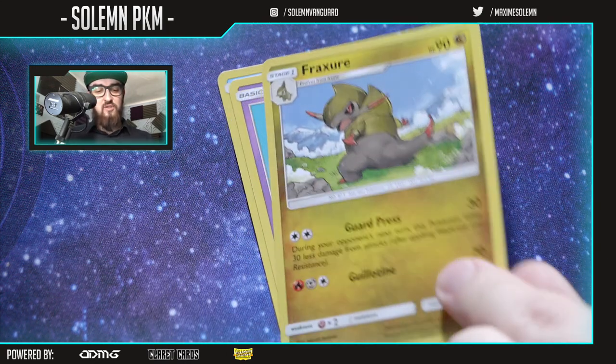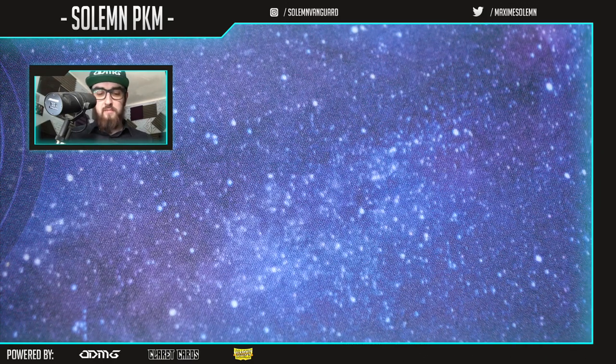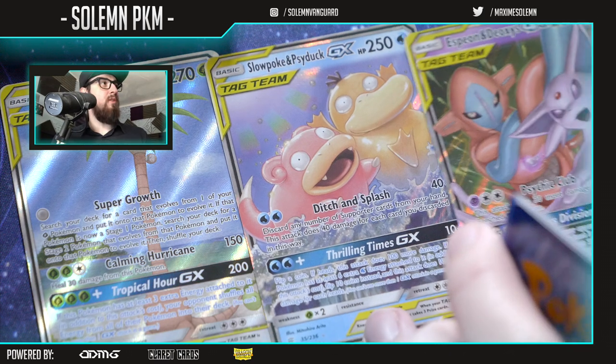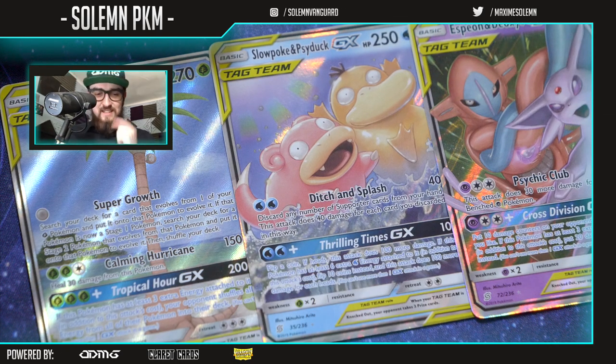Energy, Fraxure, and Pyukumuku. In the end, this is what we pulled — three GXs. I guess that's fine, right? I know nothing of financial value. I don't think you can make your money back on Elite Trainer Boxes ever, but still this is really cool. So that was the video — you can subscribe to this channel and I will see you soon. Ciao!